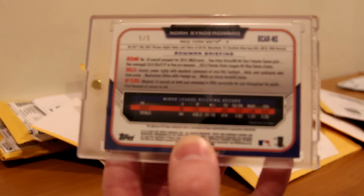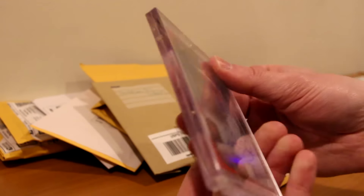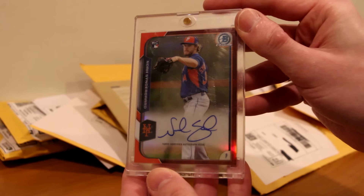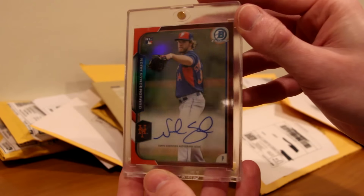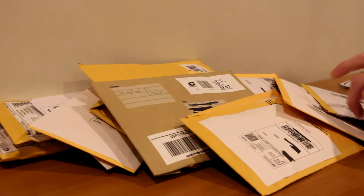I got this for a steal of a price — won it in an auction, I just had to have it. I have the gold, the green, the orange, and now the red. I think I have a base one as well. I still need the refractor and the blue and the super of course, but if I get the refractor and the blue I'll have the full rainbow minus the super, which I'll take. Nice red Noah rookie auto — so good start to the mail day.